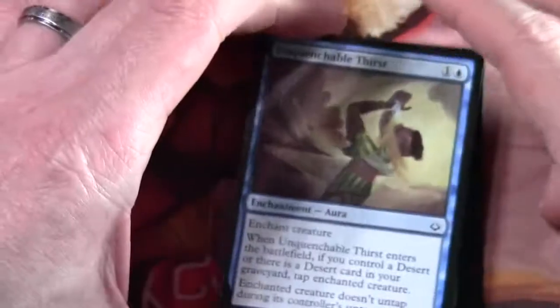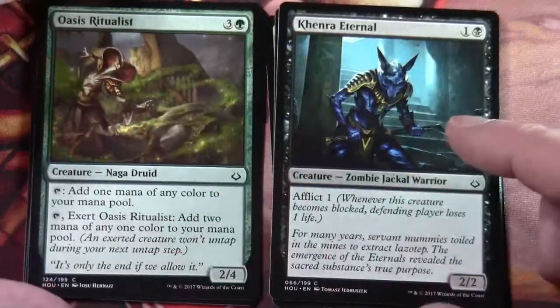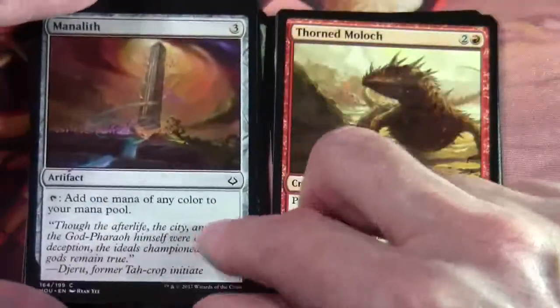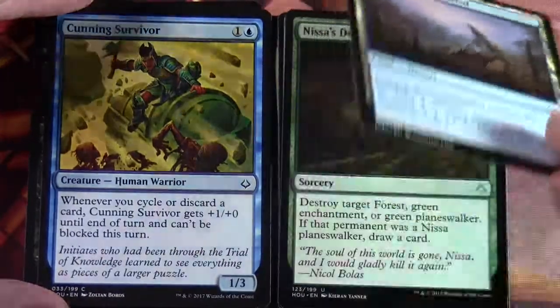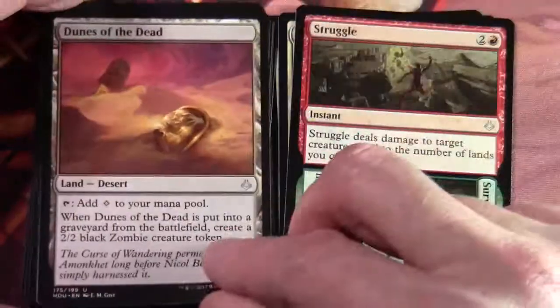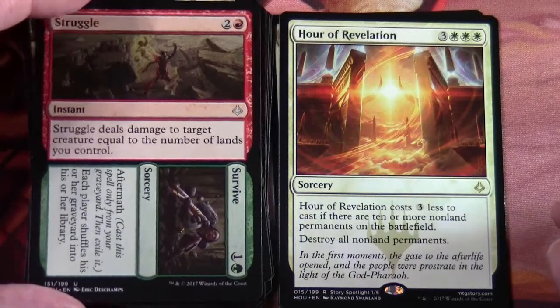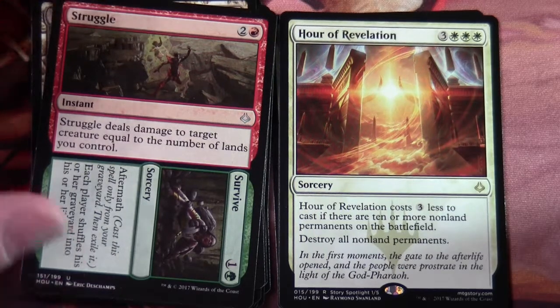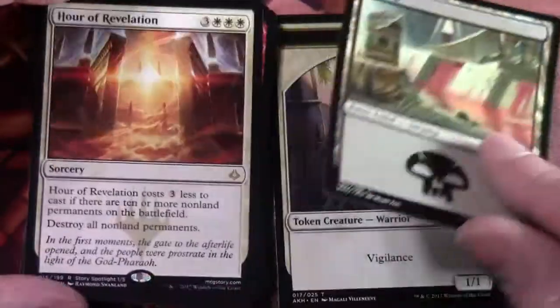Two more boosters to go. Commons: Unquenchable Thirst, Dutiful Servants, Kenra Scrapper, Oasis Ritualist, Kenra Eternal, Manalith — that's our third one — Thorned Moloch, Without Weakness, Cunning Survivor, Desert of the Mindful, Nishobu's Defeat. Uncommons: Dunes of the Dead, Struggle and Survive. Our rare is Hour of Revelation — three and three white sorcery. Hour of Revelation costs three less to cast if there are ten or more non-land permanents on the battlefield. Destroy all non-land permanents. A swamp and a warrior token.